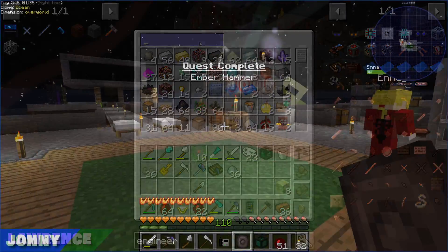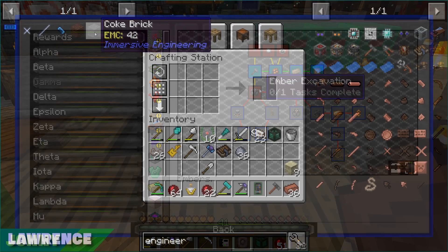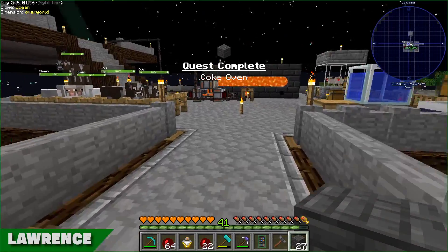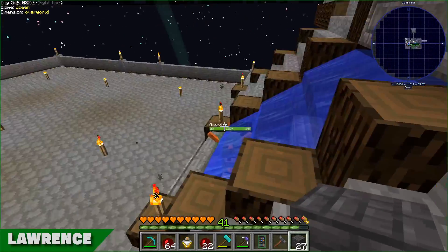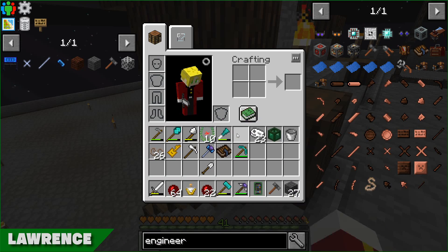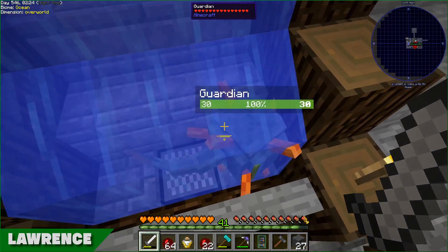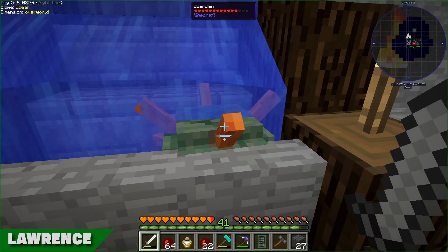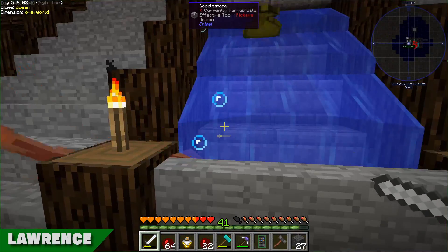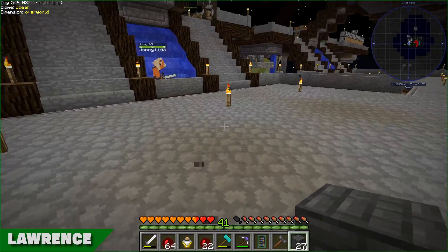I have made the Ember Hammer, which unlocks piping - and we've already made quite a few of those items since we're using Ember item pipes for the auto-sifting. I may have also come across a problem with our water feature - apparently weak Guardians can spawn in the water. That might actually be a good thing though, since I don't know how else we'd get their drops. Oh, they damage you too!